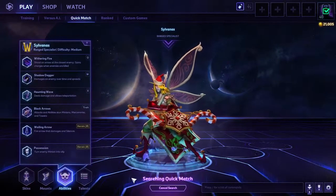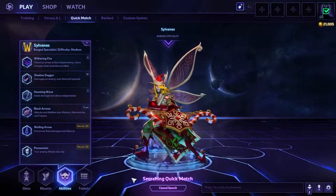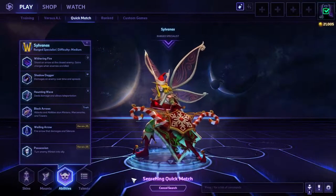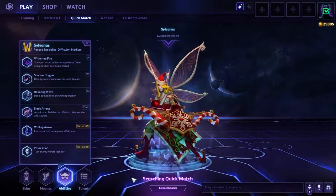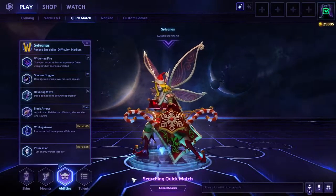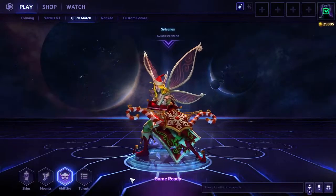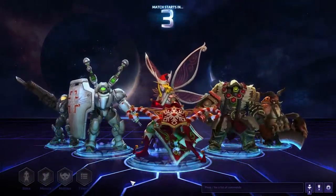Let's look at her abilities. Her Q is Withering Fire - shoots an arrow at the closest enemy and gains charges when enemies are killed. Her W is Shadow Dagger, which damages enemies over time and spreads. Her E is Haunting Wave, deals damage and allows teleportation. Her trait is Black Arrow - abilities and attacks stun minions, mercenaries and towers. Her R, the heroic ability, is a choice between Wailing Arrow, which fires an arrow that damages and silences, or Possession, which turns an enemy minion into your ally.